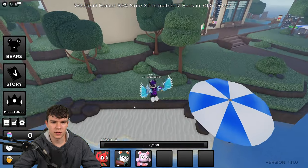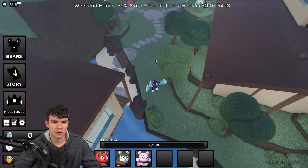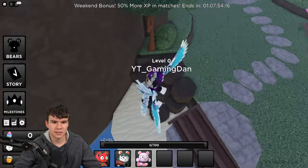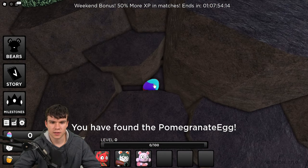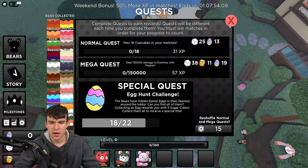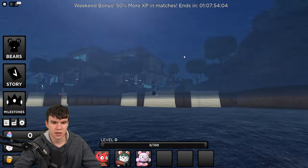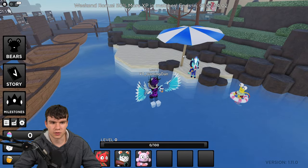Next, follow me. We've already claimed that one. There's an egg just in here — you guys can see the pomegranate egg, which is awesome. Make sure you guys do claim that one. How many have we got so far? We've got 18 of 22, so we're nearly done. We're making pretty good progress right now.